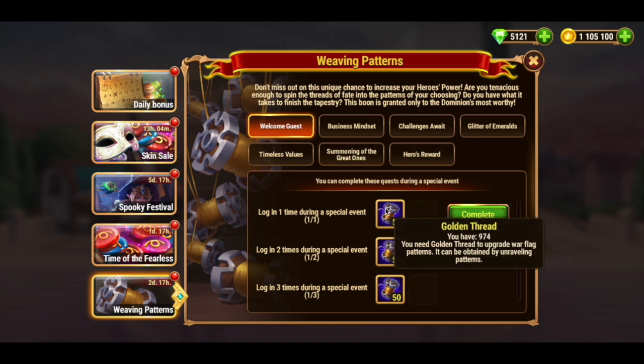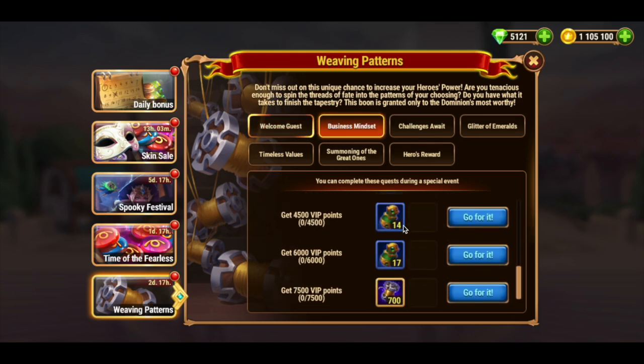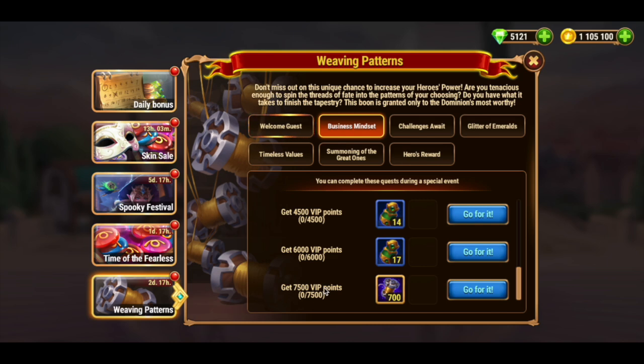For example, you can get golden threads from the Business Thinking quest, but you will need to get 7,500 VIP points. We have several ways to get VIP points in this game, but they all involve spending real money.